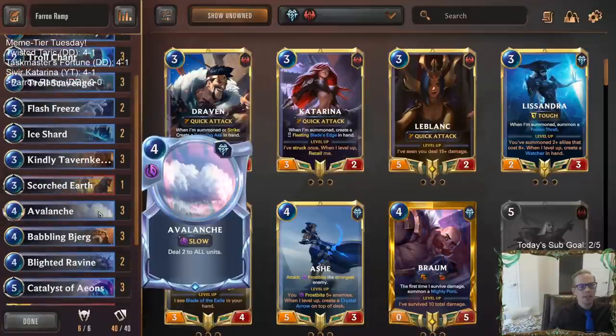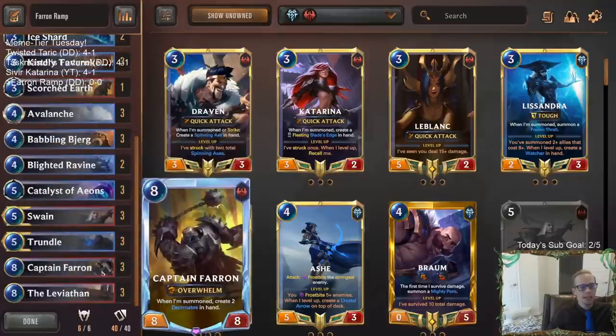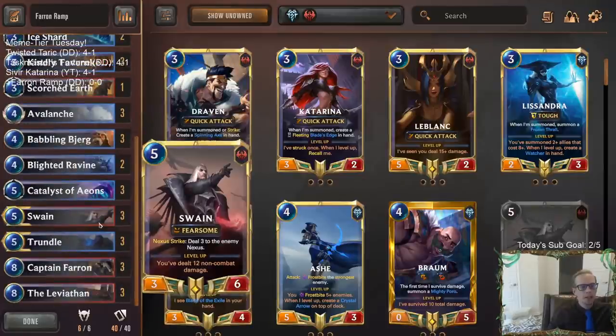We have Avalanche, Blight Ravine, Ice Shard — lots of non-combat damage cards — to do damage and get to the top end with our big threats.